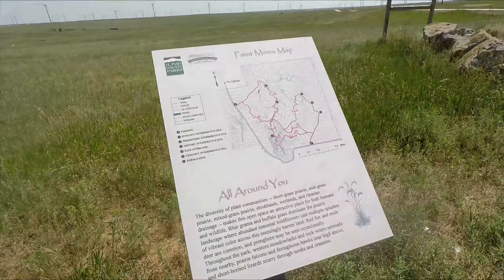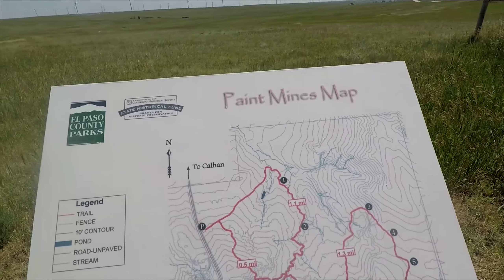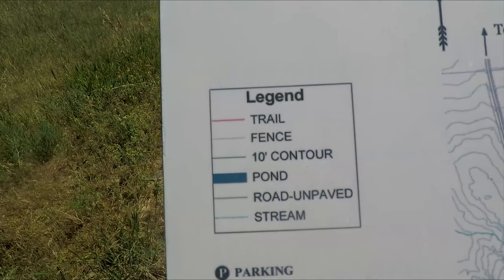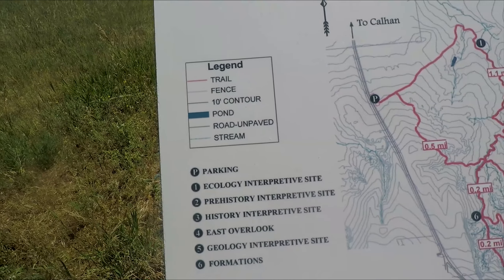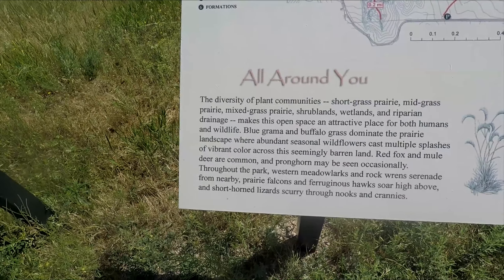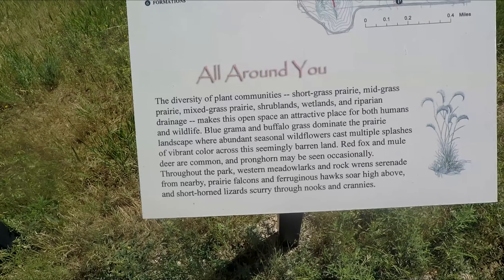Right over here is the map. You can see right there is the cow hand — that's the town. Here's the legend if you need that. And then just pause it if you want to read those words.